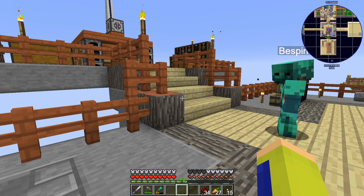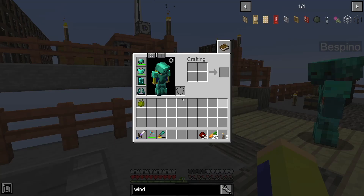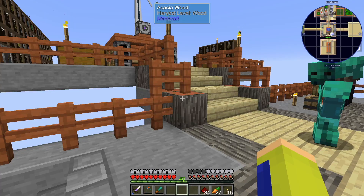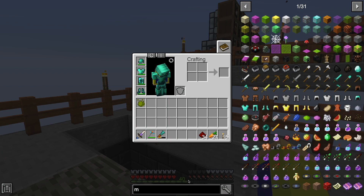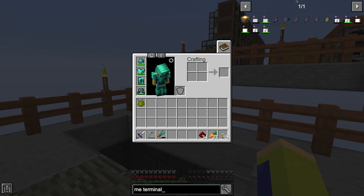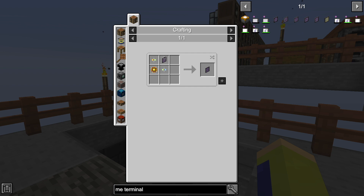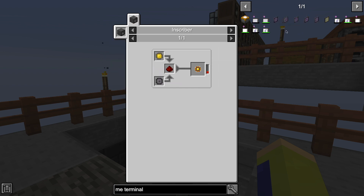You're muted. Sorry, how do you spell that? M-E space terminal. It's ME terminal? Yeah. ME security terminal? Just terminal. ME space terminal. Yeah. You can make this. I believe in you.